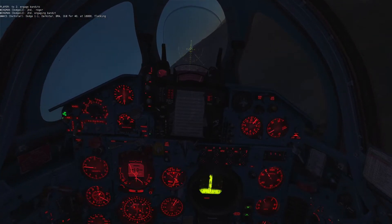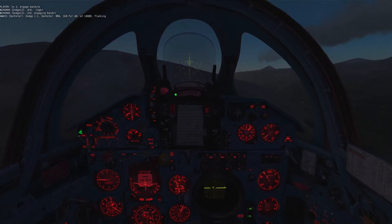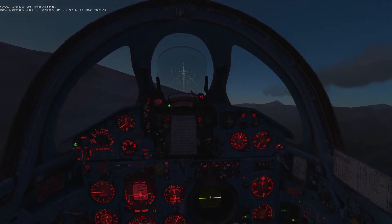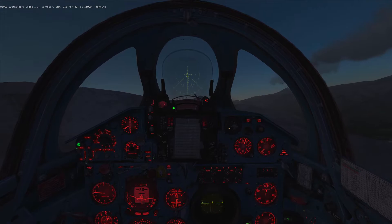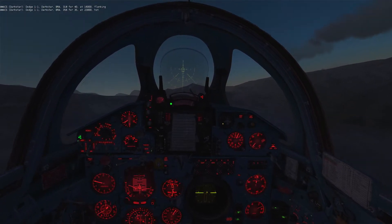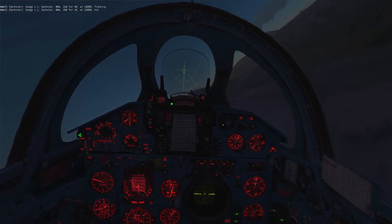Dodge 1-1, instructions are prop 318-440 at 16,000 flanking. Dodge 1-1, duck star, prop 3-5-6-435 at 16,000 flanking.